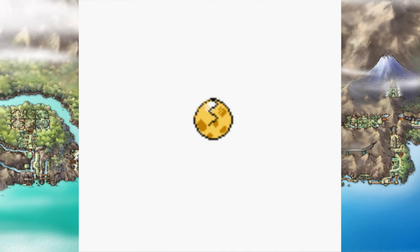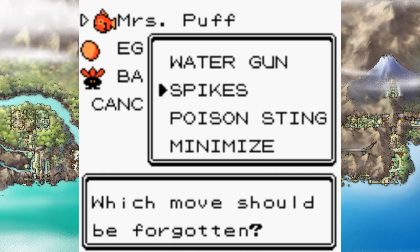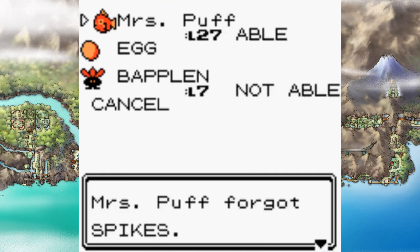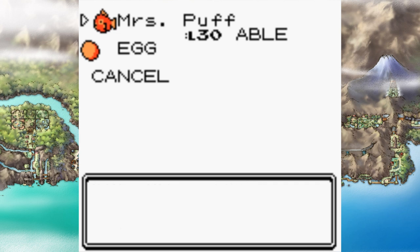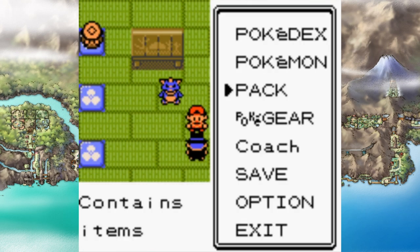I hatched the egg from Professor Elm's aide and got Togepi. Above Goldenrod I picked up Rollout — this move is a huge gamble but it became my favorite move of the run. I replaced Spikes, which I didn't love, but it just wasn't helping me out that much. I then learned Pin Missile in place of Poison Sting — another huge gamble, but it came in handy. I got Surf from the Kimono Girls to replace Water Gun — it's super powered, and even though I could learn Hydro Pump, I need the accuracy of Surf to really get stuff done.